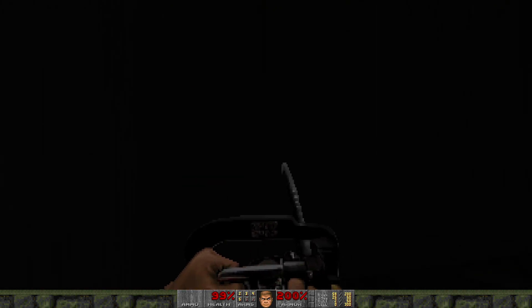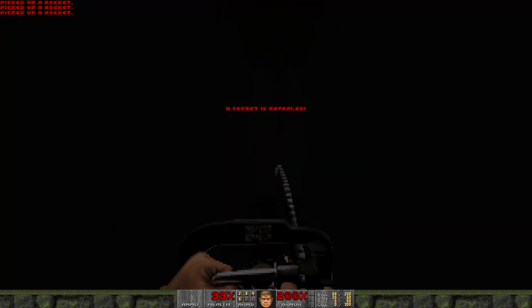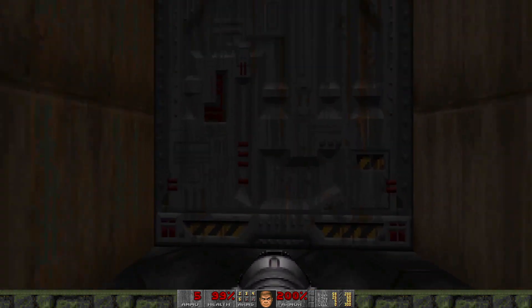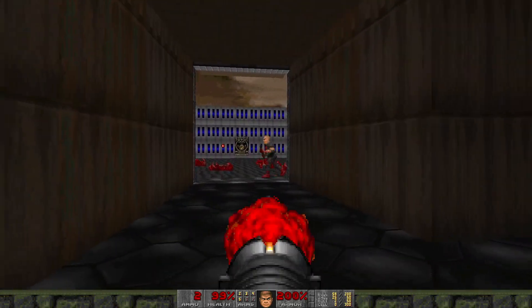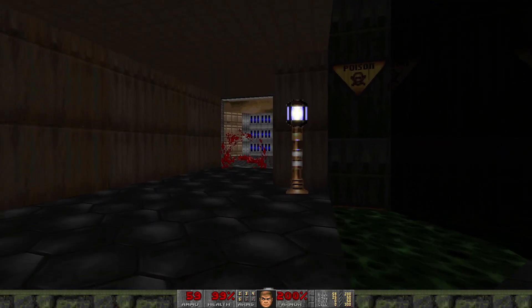And here is a fake wall. Behind it are three extra rockets, which we will make use of right now. Boom. Boom. And boom.